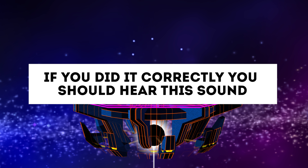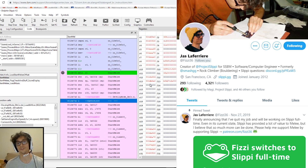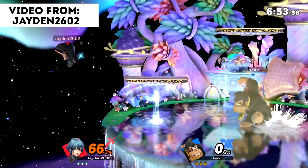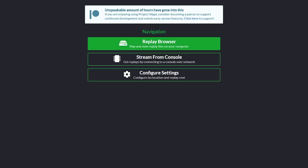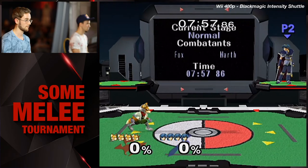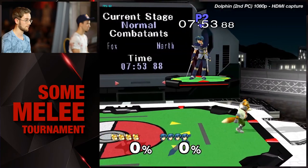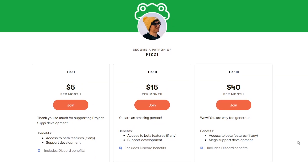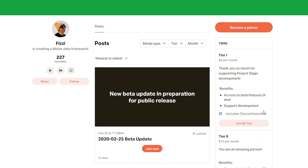If everything was done correctly, you should hear a confirmation sound. Finally, if you can, please consider supporting the project. If you're not familiar with Fizzy, he literally quit his job to work full-time on Project Slippi. In the span of 7 months, he created Rollback Netcode for Melee — something Nintendo, a billion dollar company, still hasn't done with Ultimate. Even before this, Project Slippi gave our community access to replays, statistics, and high-quality streaming options. It's people like this that keep the game alive, and I can honestly say this new build is going to change Melee forever. So if you can spare some money, please consider supporting him on Patreon or through a direct donation. I personally have been supporting him on Patreon for quite some time, and I think it's totally worth it.